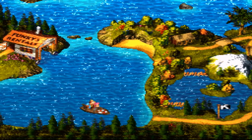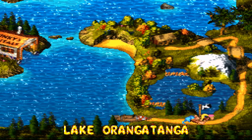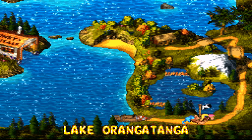Banana birds — there's a lot of banana birds in this game. That's what Wrinkly Kong was talking about. So this is the first world — I think it's called something like Lake Orangatanga.